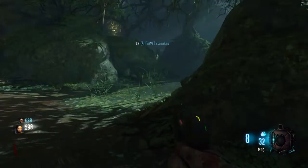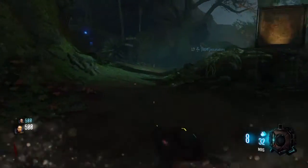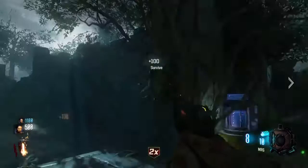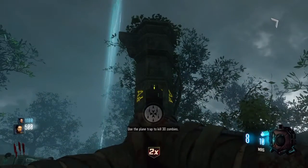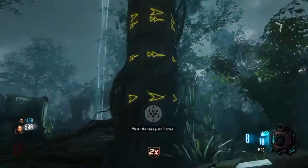Coming in last place as the worst map in Call of Duty Black Ops 3 Zombies is Zetsubo no Shima. With making plants and having to water them every round in order to get the easter egg or upgrade the KT4, and the tedious trials, this map can make you feel overwhelmed and exhausted. It should come as no surprise that this map comes in last, especially with all the glitches and bugs that make you die randomly or have your perks spawn on top of one another.